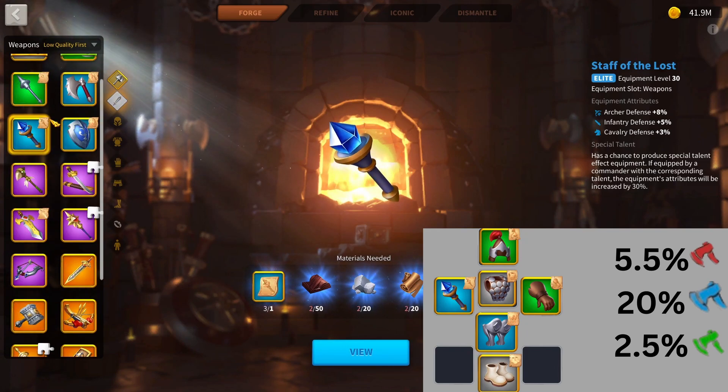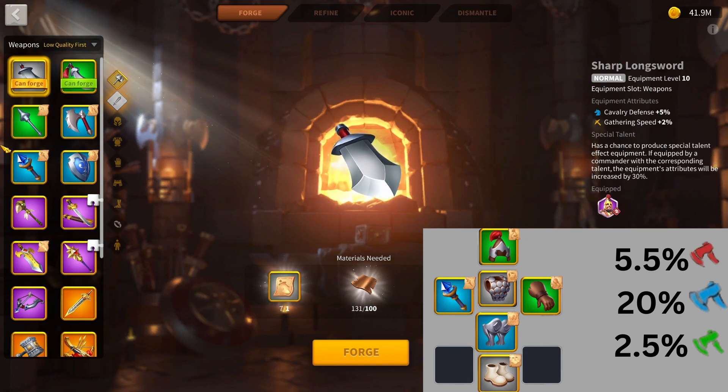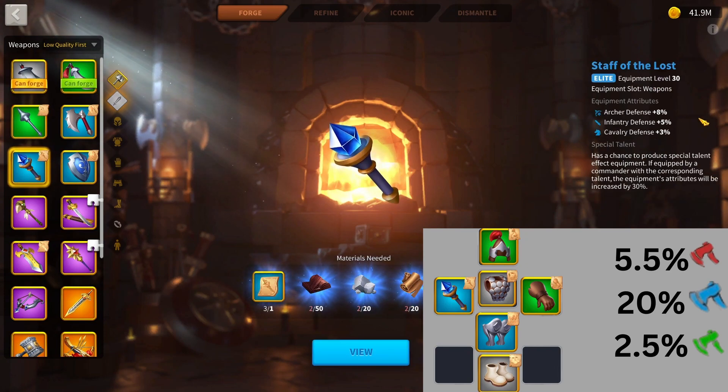The most expensive and last piece ironically is the Staff of the Lost. I'd be getting this last. It's still very powerful — the staff will definitely be better than the Blessed Blade and other pieces that have no archer stats. Getting the Staff of the Lost gives you 8% archer defense, with a fairly high material cost for the early game. In total, you can see 5.5% attack, 20% defense, and 2.5% health if nothing is talented.